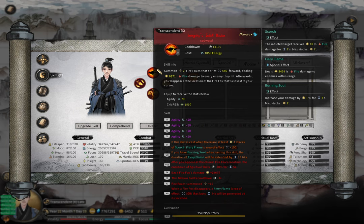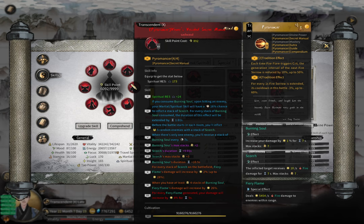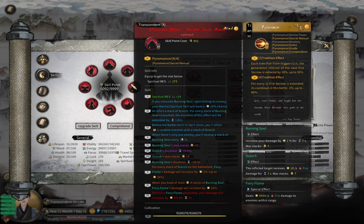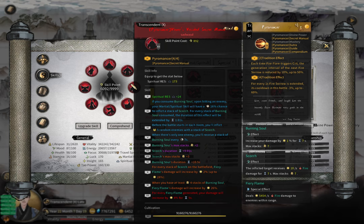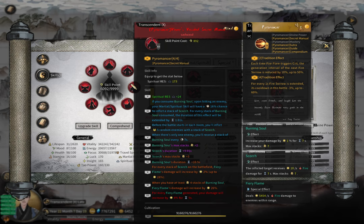If you cast your motion skill again and generate more fairy flames within 5 seconds, you will have more fairy flames and the 5-second timer will restart from zero. Your damage is boosted more and more, and if you have 100 fairy flames on the ground you will do 2000 times more damage compared to your original.